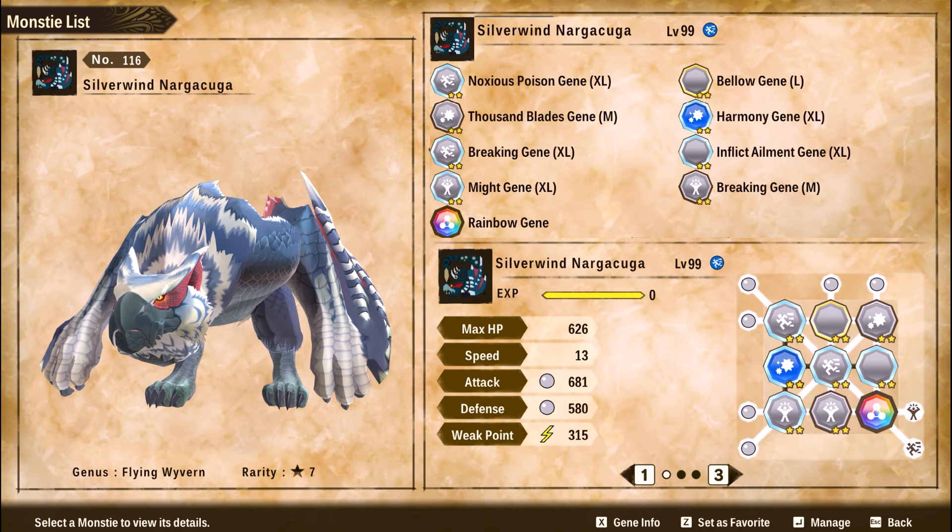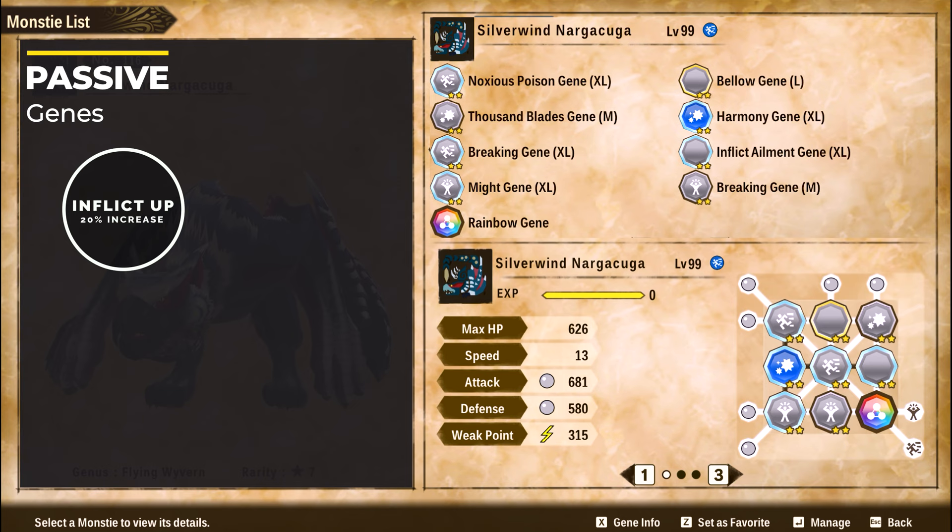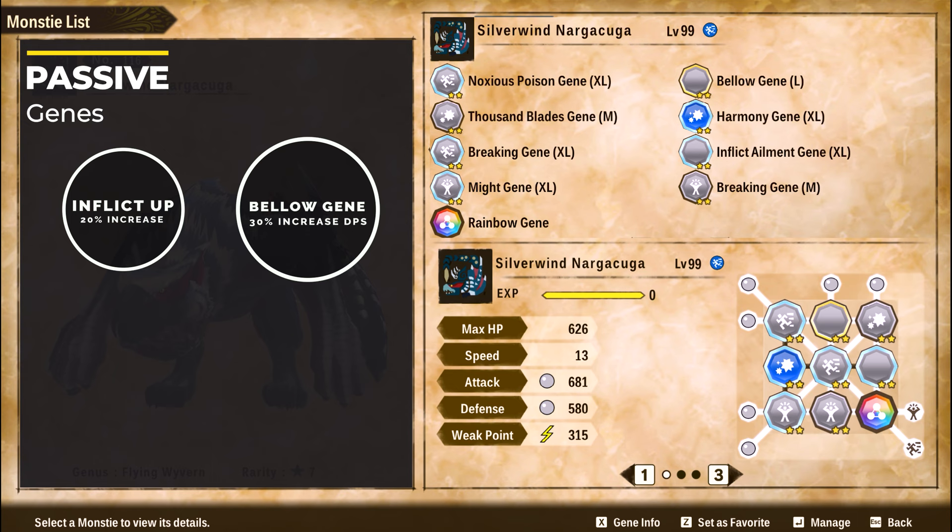Let's take a look at the monster's genes first, starting with the passive genes. The first passive gene is Inflict Rate Up XL. Fully upgraded, it adds a flat 20% chance to apply any status. For this build, it is very important to have this gene.